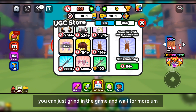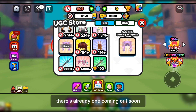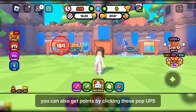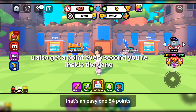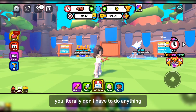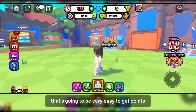If you guys don't like any of these, you can just grind in the game and wait for more UGC items to come out. There's already one coming out soon! Just be AFK and you'll get a lot of points. You can also get points by clicking these pop-ups on the screen — that's an easy 184 points. You literally don't have to do anything but train and not move.